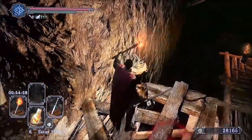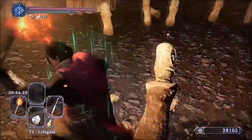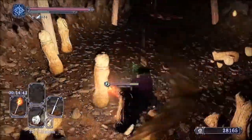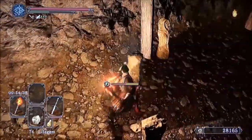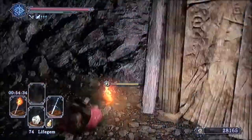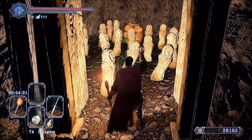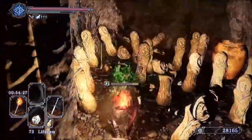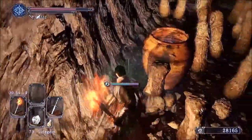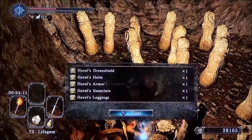So basically sniping two giants gets you access to a hex, a miracle, a bunch of sorcery stuff, a full set of Havel's gear and his shield, other loot, a Giant Soul, and a great ring - not a bad deal. There's a ton of poison statues in here. For the sake of the video I won't kill them all, but normally I kill every last one in here just because it's the right thing to do. We'll get the full set there in that jar along with his greatshield.